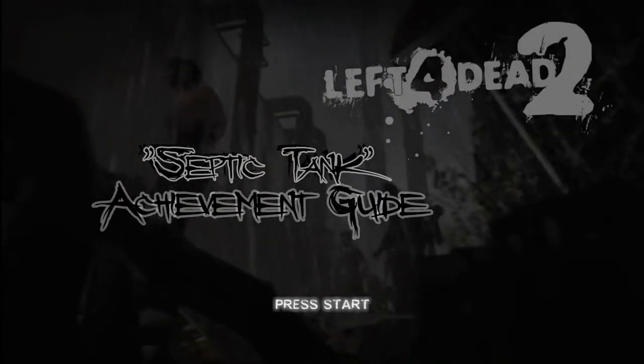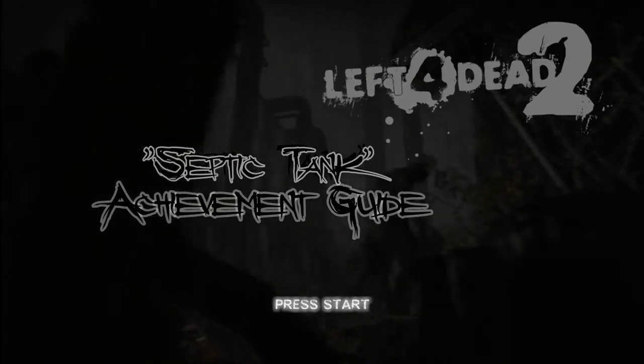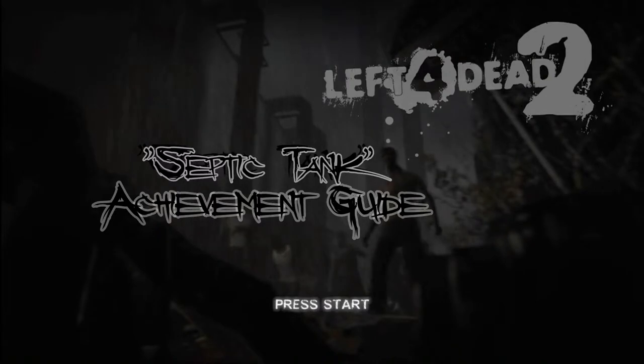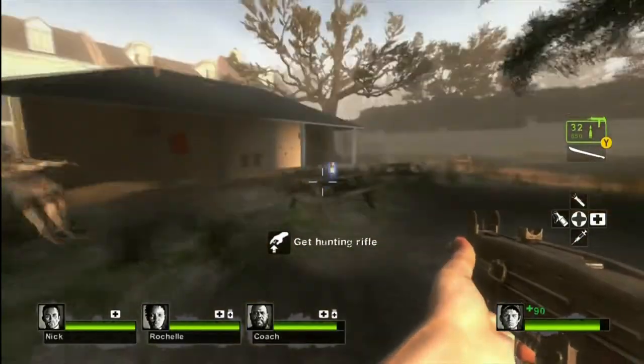Hey guys, it's Ryan and Joel from High Caliber Gaming. We're here to show you how to get the Septic Tank achievement in Left 4 Dead 2. What you have to do is throw a big nasty biobomb at a tank. And here we're going to be running around and finding a biobomb.